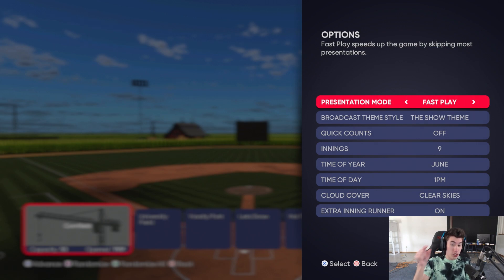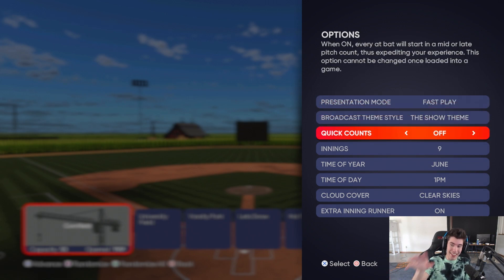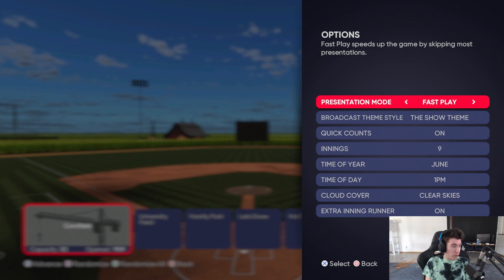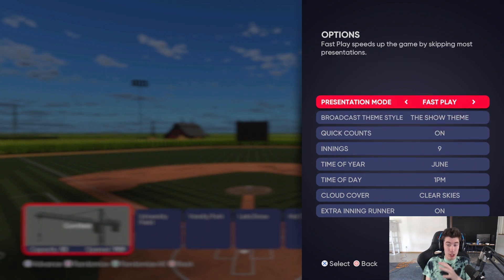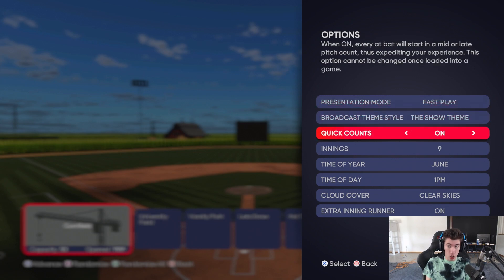Set Presentation Mode to Fast Play, and make sure Quick Counts is on — you can change everything else to whatever you want, it's just going to be a nine-inning game. Fast Play and Quick Counts on are the two settings you need to pay attention to.